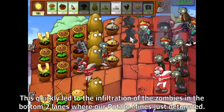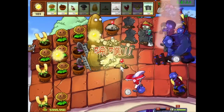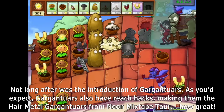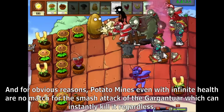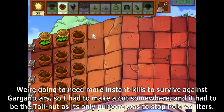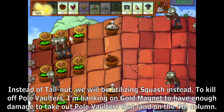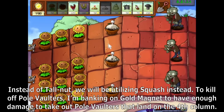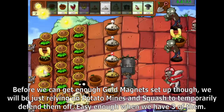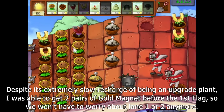This quickly led to zombies infiltrating the bottom two lanes where our potato mines detonated. With no Blover to push back the zombies, I lost a bunch of plants before my instant kills came back from cooldown. Then Gargantuars arrived — they also have reach hacks, making them like the hair metal Gargantuars from Neon Mixtape Tour. Potato mines with infinite health are no match for the Gargantuar's smash attack. We need more instant kills, so I cut Tallnut and switched to Squash instead, and I was able to get two pairs of Gold Magnets before the first flag.